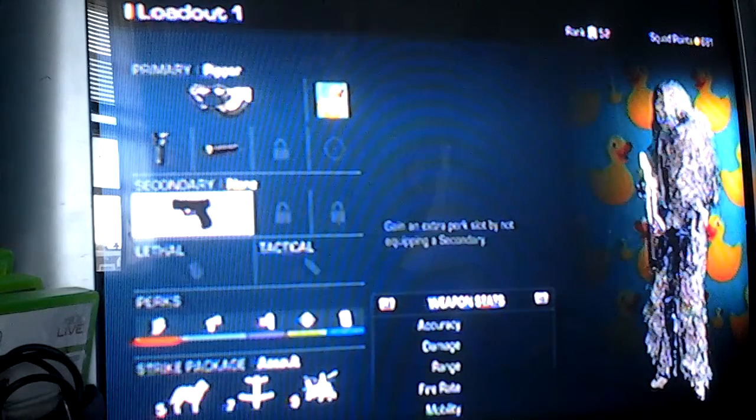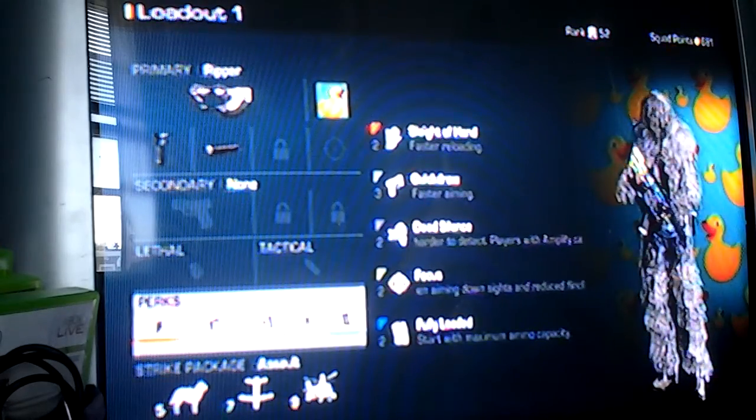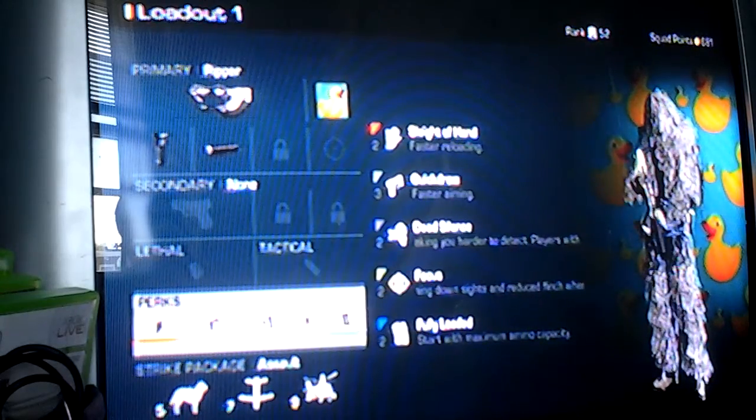Secondary: none. Lethal: none. Tactical: none. The perks you need are Sleight of Hand, Quickdraw, Dead Silence, Focus, and Fully Loaded.